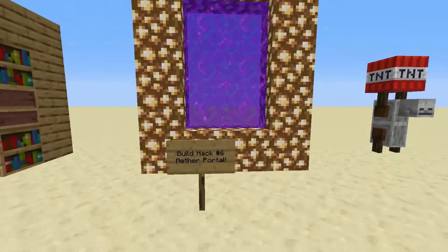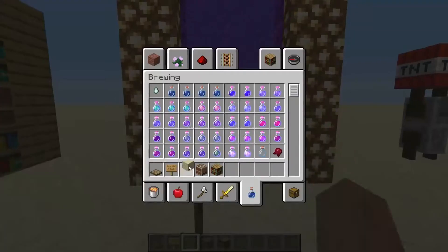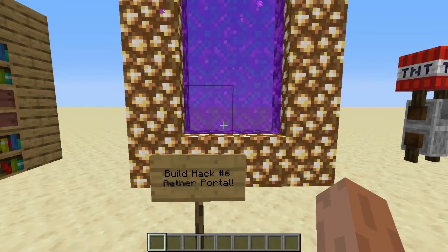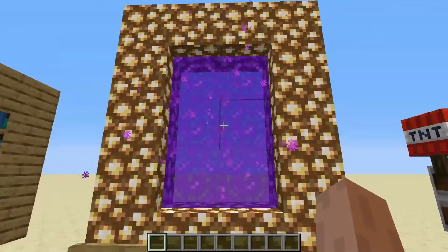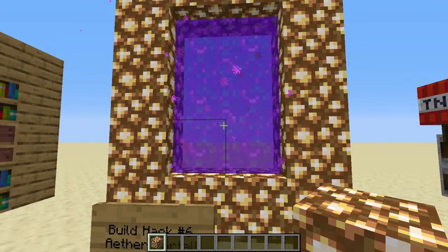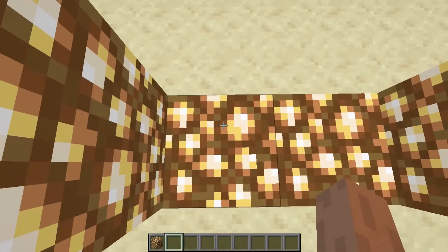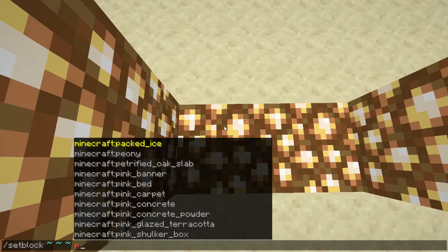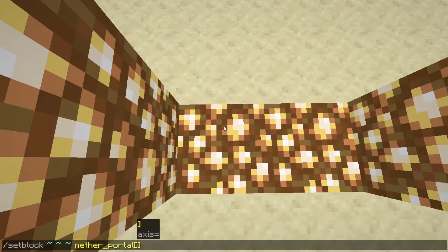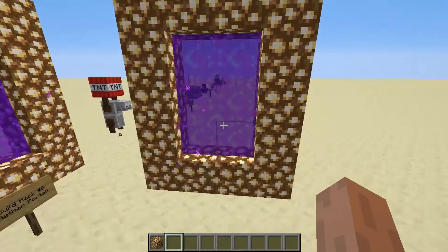What's even cooler is build hack number 6, which is the Ether Portal. I'm pretty sure I spelled that correctly. Now, you've probably heard of the Ether Portal in Minecraft, which isn't really a real thing in the game yet, but you can sort of make it. Unfortunately, it doesn't take you to the Ether Dimension — it just takes you to the Nether Dimension because it's actually a Nether Portal. So in order to make it, you're just going to need to make a Nether Portal shape out of glowstone. Then use the set block command, type in the lines, then do Nether Portal. This needs to face a different direction — just place 6 of them. And there you go, you made sort of an Ether Portal that doesn't really work, but it looks like one.